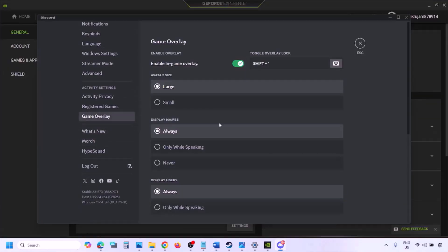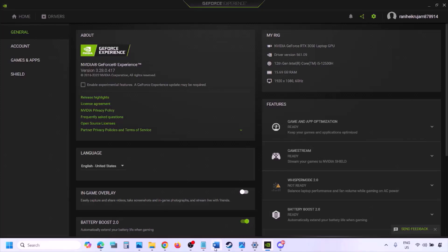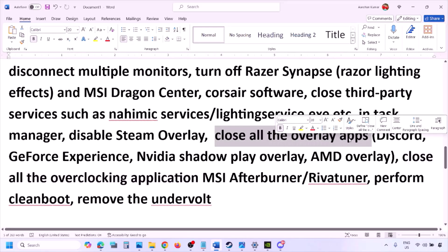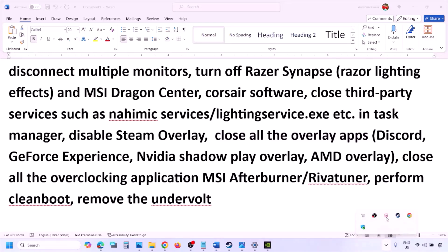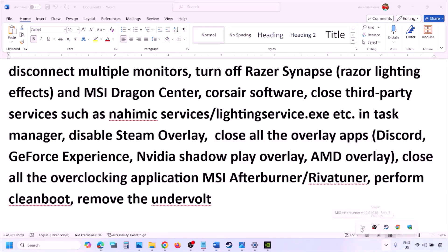Also disable overlays from other applications. In Discord, go to Settings, Game Overlay, and turn off Enable In-Game Overlay. In GeForce Experience, click the Settings icon and turn off In-Game Overlay. If you have any other overlay applications, turn off their overlays or close them entirely. Also close all overclocking applications such as MSI Afterburner.